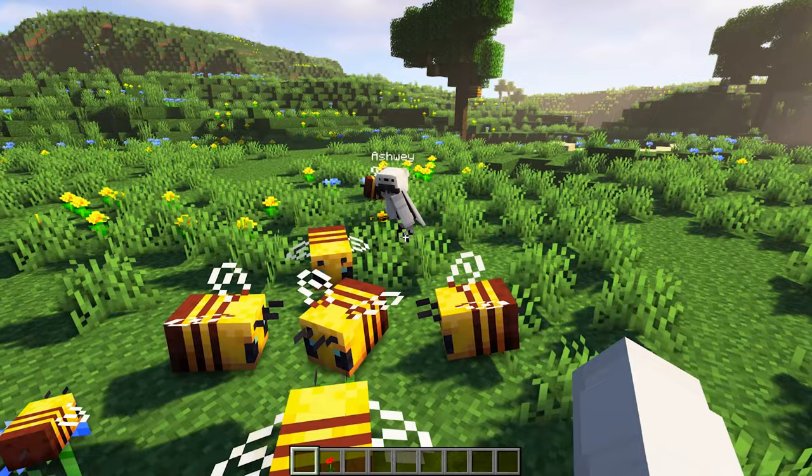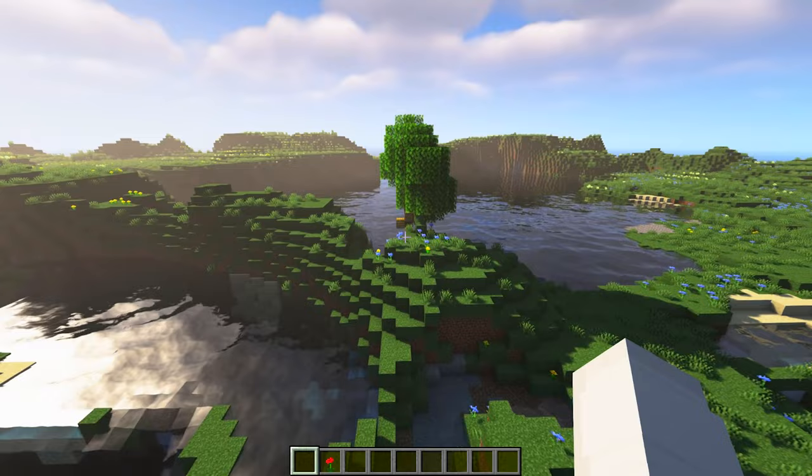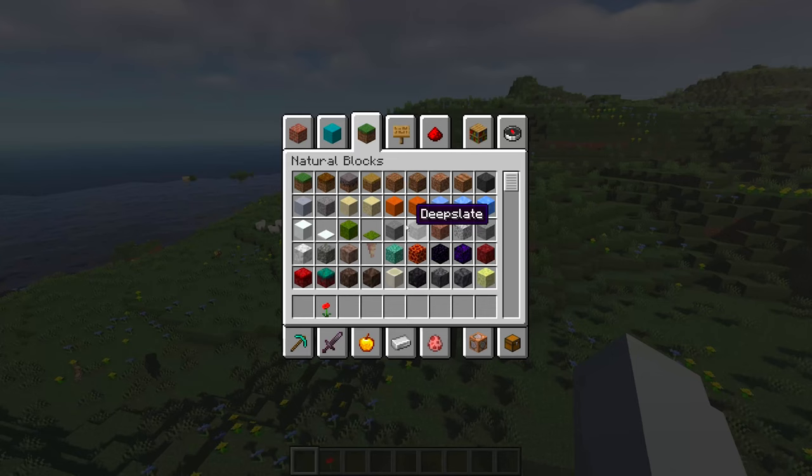Bees are fragile insects and have 10 hearts. You can find bees in many biomes, but the best place to get them is in the meadow biome. This is because any tree in the meadow biome has a guaranteed 100% chance of spawning a beehive.